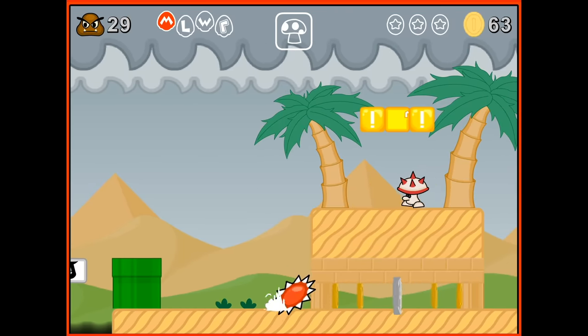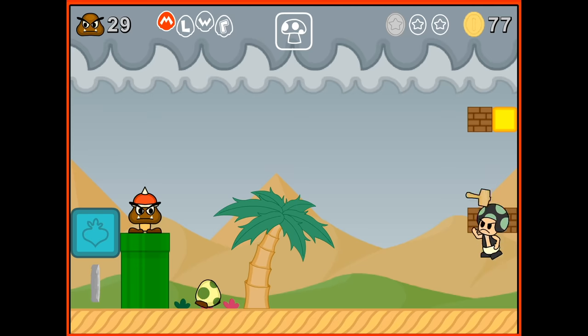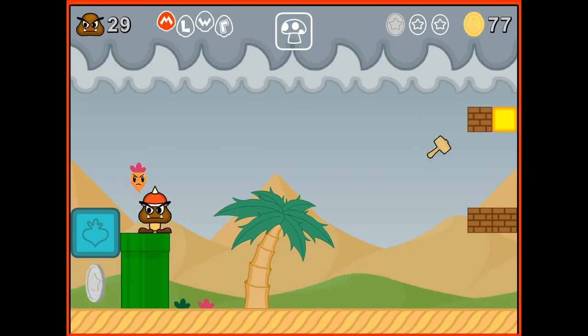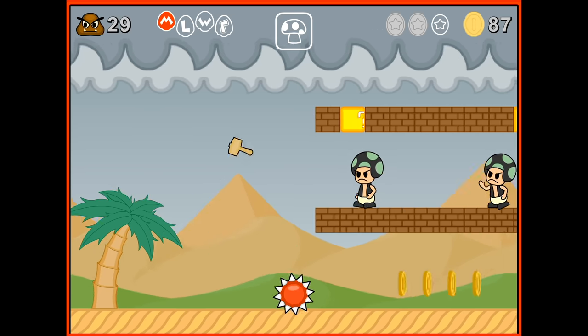I think how we get the star coin coming up is we'll do a little spin dash. So I need to hit that with a veggie to take it out, I guess. That's pretty cool. Alright, two star coins. We got a dang hammer toad being a jerk.